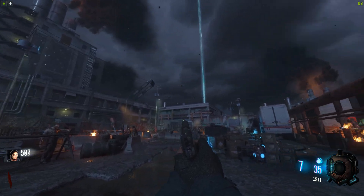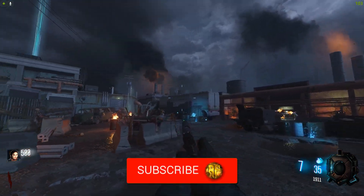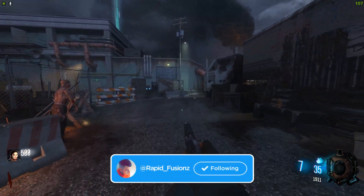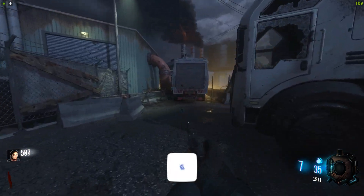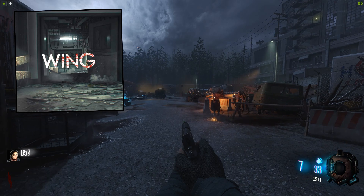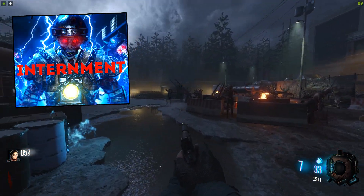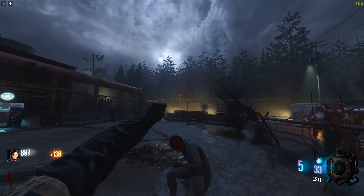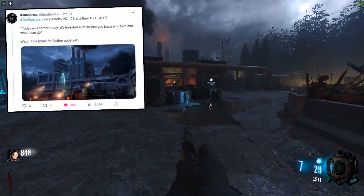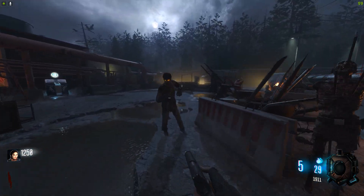Ladies and gentlemen, welcome to The Sanctuary. This map is completely brand new, just hit the workshop, and I cannot wait to dive straight in. This map is created by It's Broads - he's a huge Walking Dead fan. If you check out his other workshop maps, you'll see he's created maps such as Wing and Internment, which is insanely good - basically based off the prison from The Walking Dead. And right here, we have the one, the only, The Sanctuary, which he's been posting about on Twitter. I'm so excited to dive in.